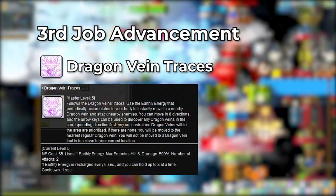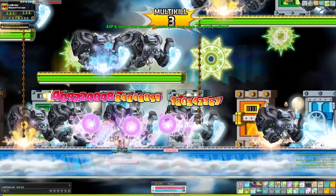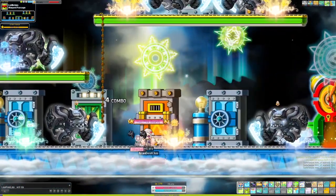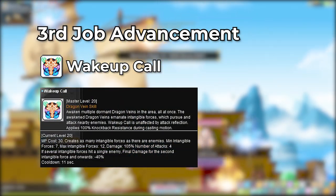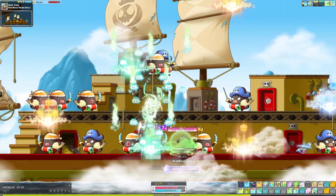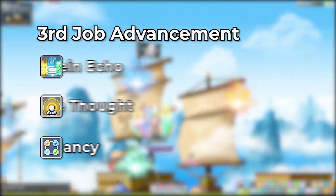The third job advancement introduces a teleport called Dragon Vein Traces. Much like Mountain Seeds, this skill has stacks and a stack is consumed every time you use the skill. You can hold up to 3 stacks at a time and it is recharged every 6 seconds. Note that you are only able to teleport onto the dragon veins, not teleport freely like any other mage class. Wake Up Call can be used to call upon missiles, also known as Intangible Forces, when used on a dragon vein. These pursue and attack nearby enemies. If more than one intangible force hits a single enemy, the final damage of each intangible force is decreased by 40%.